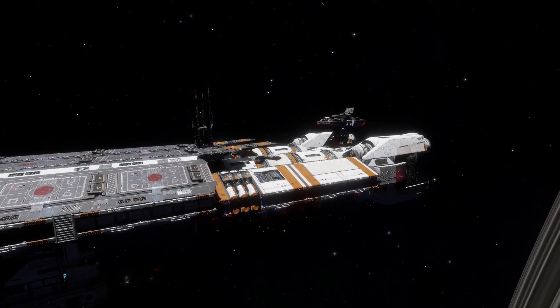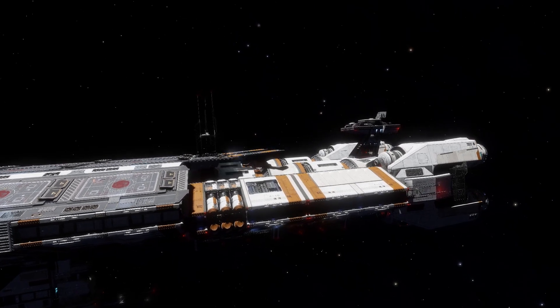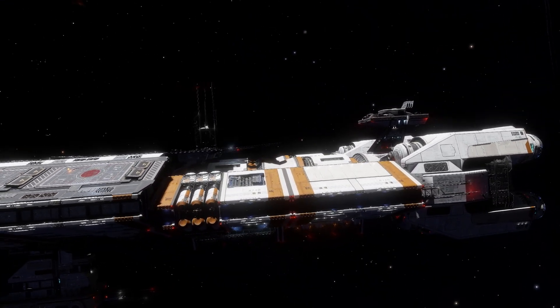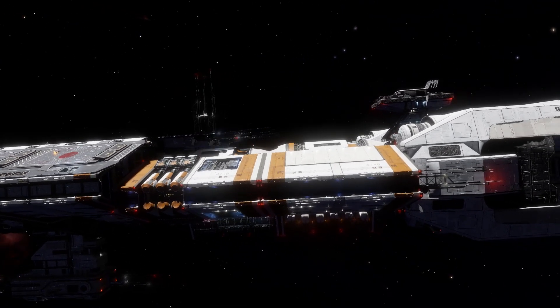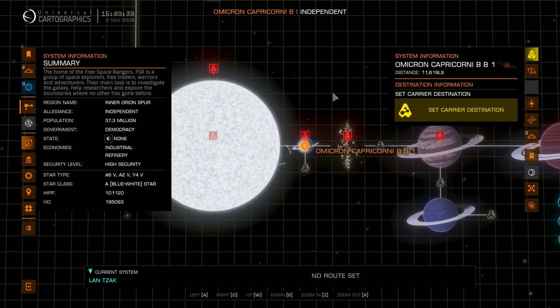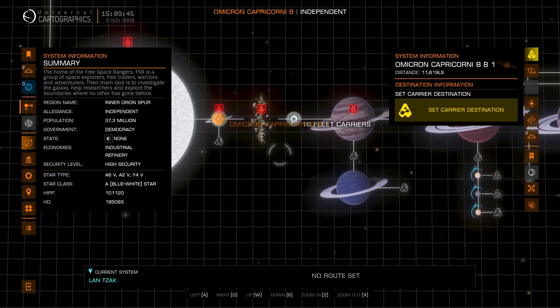My main profession in Elite is Mining. I just love that activity and peaceful vibe. So it may not come as a surprise to many of you to see where I wanted to take my Fleet Carrier on my first Jump. For the first Carrier Jump, I took it to my favorite spot for mining Platinum. I could not get to the exact planet where the mining rings were located, but I managed to secure a spot on a nearby planet.